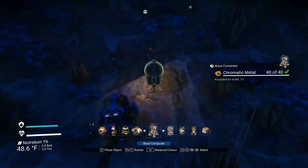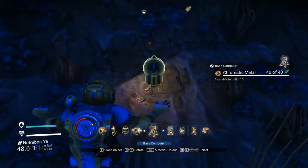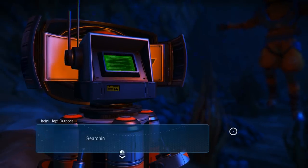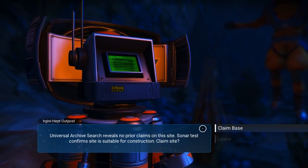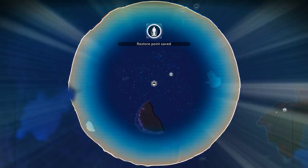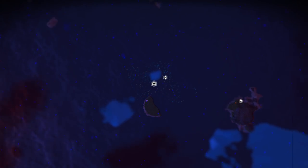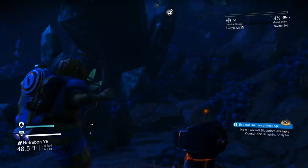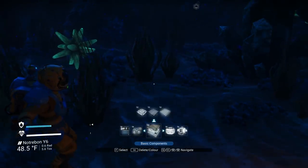So we want to do blueprint analyzer, base computer. Yeah, right here — why not? Okay, claim base. We'll look around — maybe there's even deeper waters further out, or maybe there aren't. I don't know. I need to go to a new system or galaxy for those nice new water worlds. Very possibly, yeah.